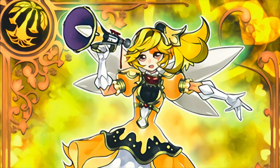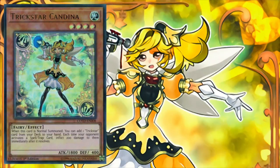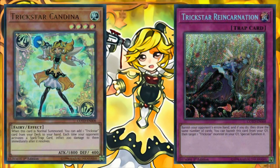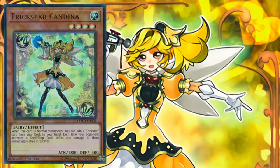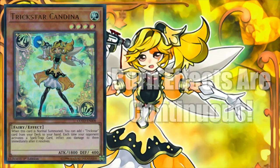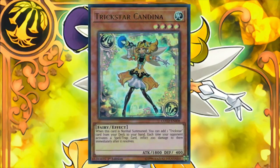Let's begin with the main monster lineup, starting with Trickstar Candina. A themed Stratos for the deck, on normal summon, Candina allows us to add any Trickstar card from deck to hand. This tutoring ability is incredibly powerful because it allows us to access whatever combo piece we may be missing from our hand. Additionally, Candina inflicts 200 damage to our opponent immediately after they resolve a Spell or Trap card. Keep in mind that all of the Trickstar burn effects are continuous, meaning that they don't activate, so your opponent is unable to respond with a card like Solemn Strike. All of this combined with an 1800 attack body, and Candina is definitely the heart and soul of the deck.